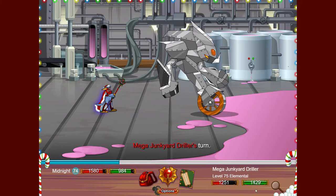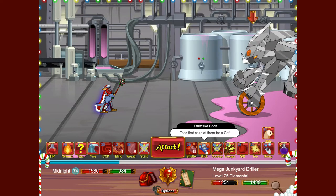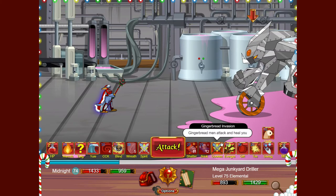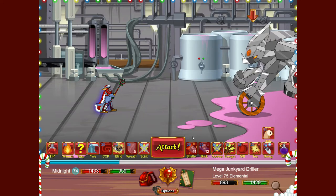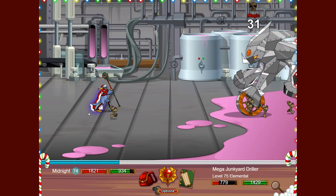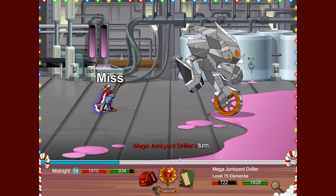Ornament Shatter lowers defenses, and it does a kaboom effect. Looking at the stats, it gives minus 200 to NPM — I can't quite remember what that means. There's also a guaranteed crit attack that does nice damage. Gingerbread Evasion is actually really good — each hit heals about five percent of your HP, which will likely fully heal you over time, and it does okay damage too.